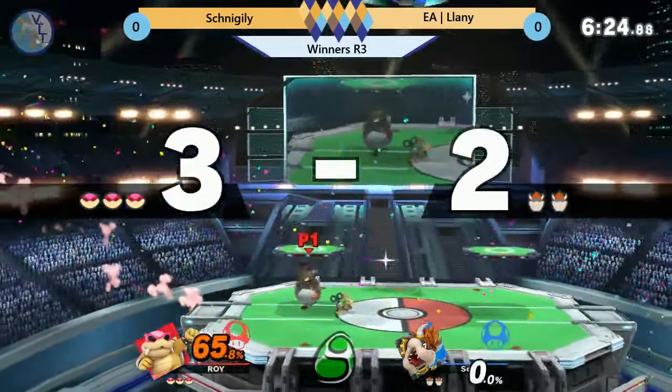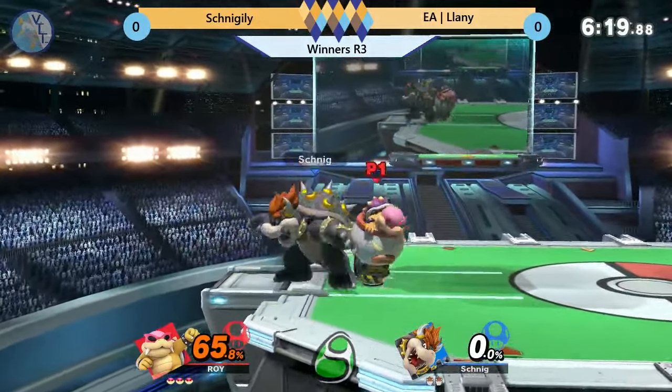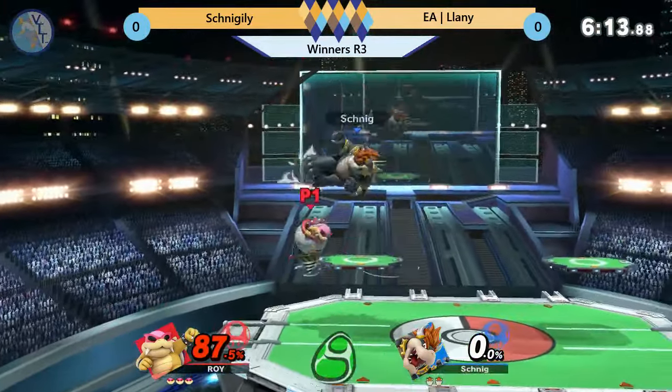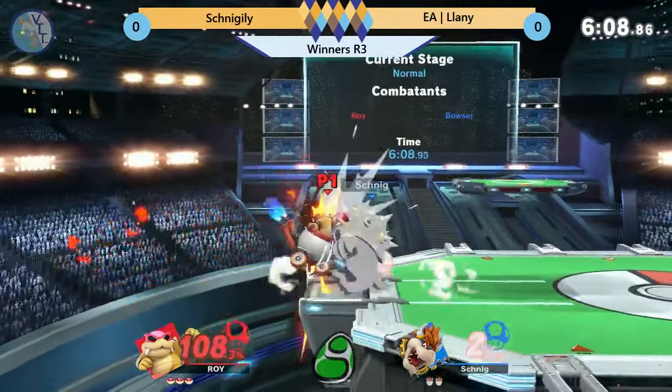It just is the truth. Oh yeah, there's an F-smash covering right there at the ledge. It grabbed Bowser out of his up B. I don't know if Schnigily, if he wanted to, could have gone a little lower and tried to snap. But that did a lot of shield damage — you might have to look out for that in the future. What was that, the dash attack? No, that was the cart, the spin out.